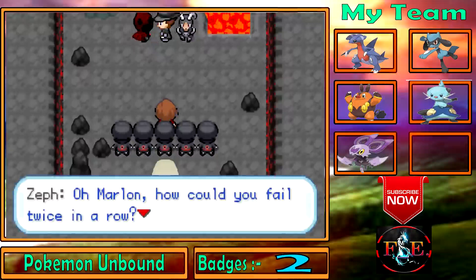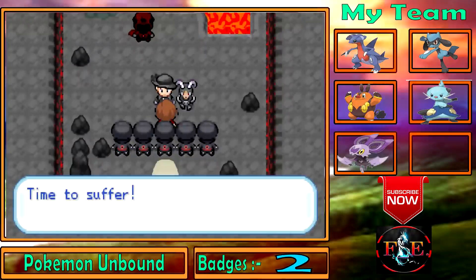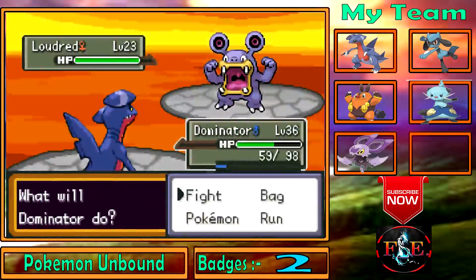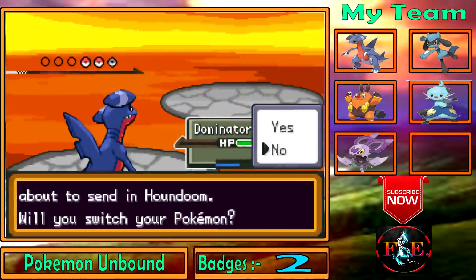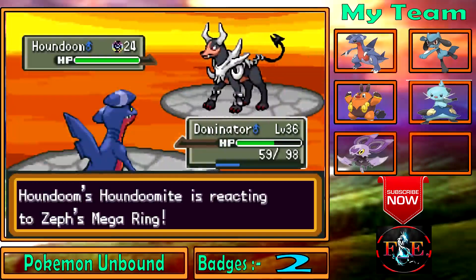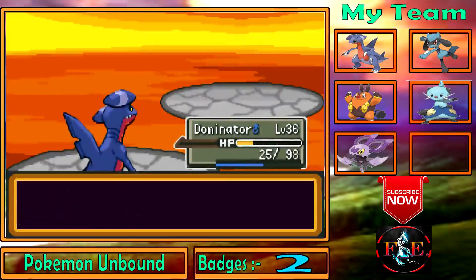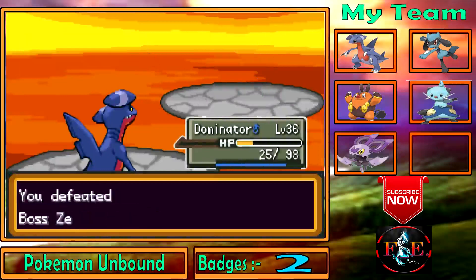Zeb is furious: 'Marlon, how could you fail twice in a row? I'll make you pay myself!' Zeb challenges us directly with a Larvitar. Then he sends out a Houndoom — and it Mega Evolves into Mega Houndoom! It's a Mega battle, but we don't have any fully evolved Pokemon. Oh wait — we win!